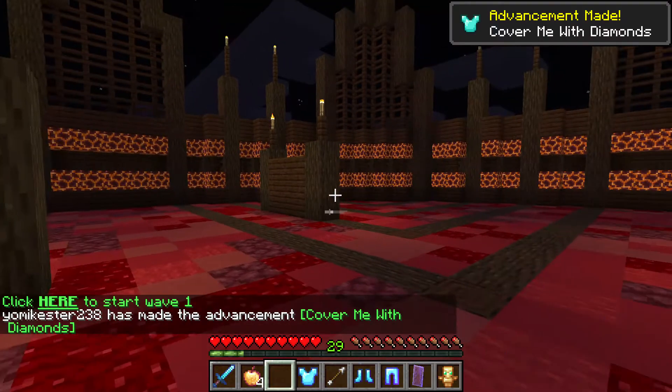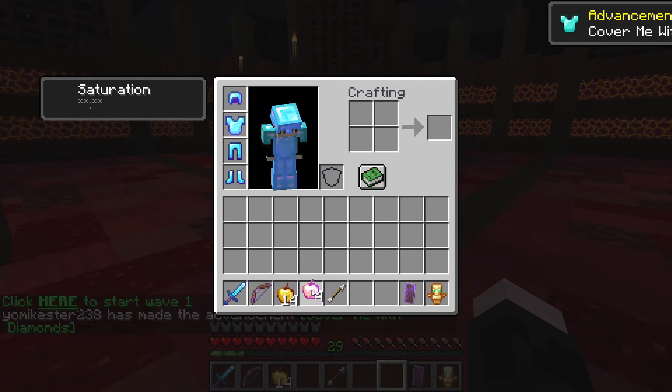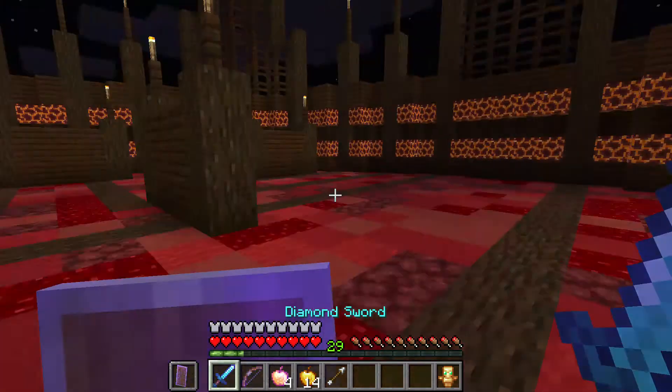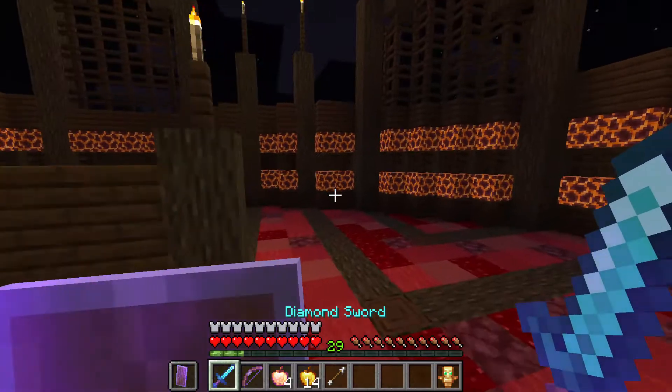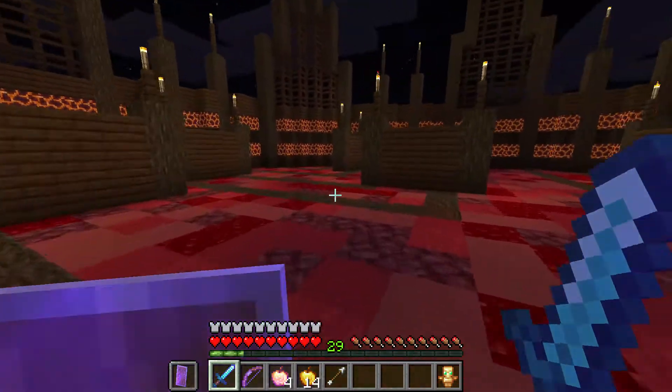Nice! We got some swords, we got some armor. My PVP is not the greatest. We've got a decent amount of golden apples, we got a shield — I'd rather have the shield in my hand — and a totem of undying. Let's see how good my PVP skills are. We're ready to go! This is a cool arena too, I like this design, it's very nice.